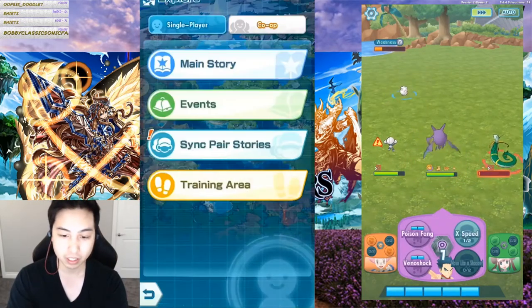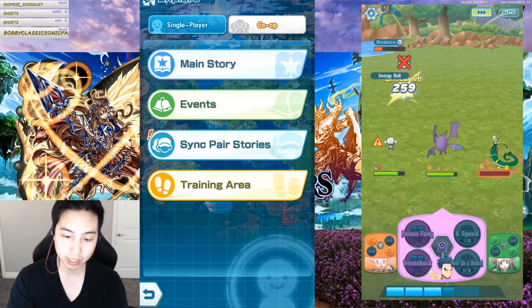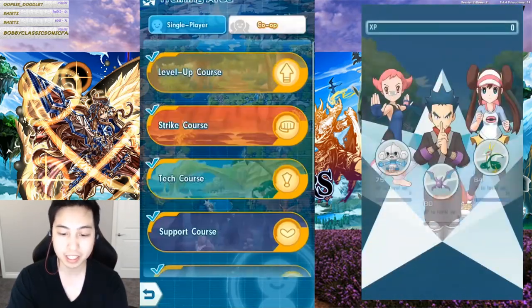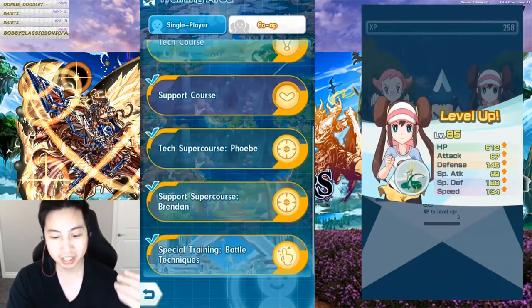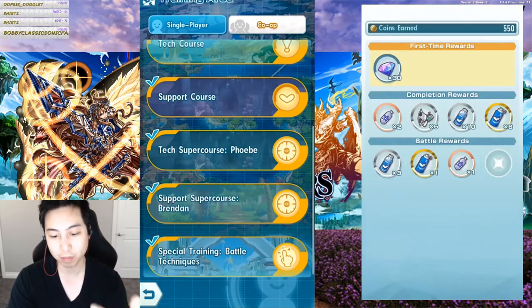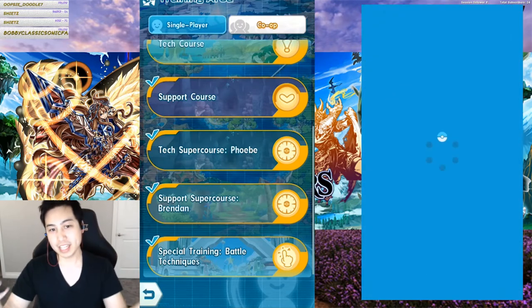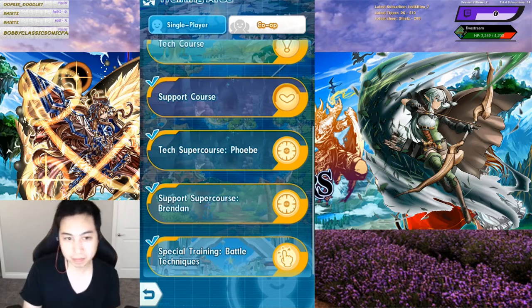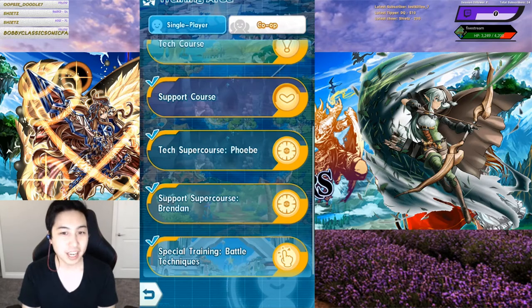Another way is to do any of the drinks super courses. Right now in the training area there is the tech super course Phoebe, and then there's the support super course Brent. It's not a guaranteed drop, but these are some of the ways I know so far to get them.